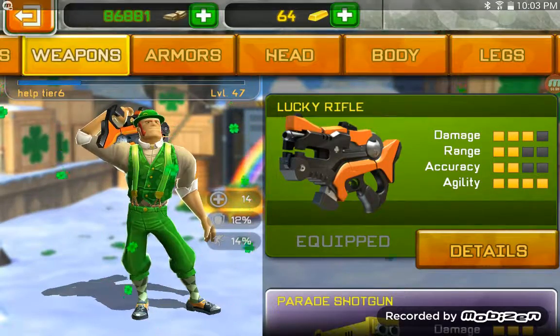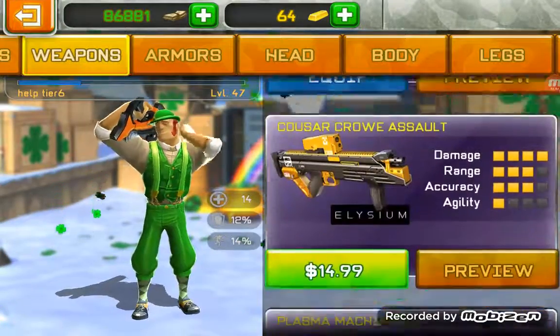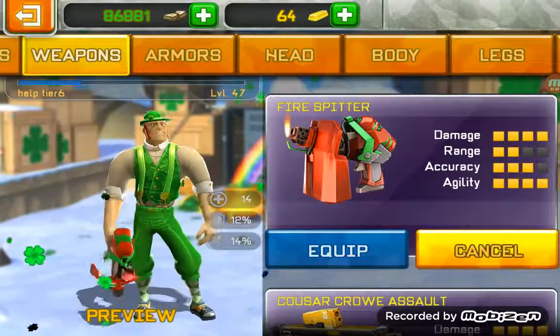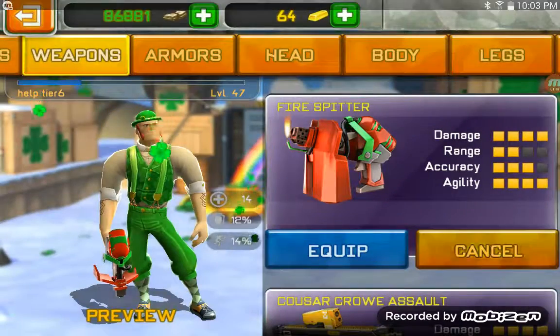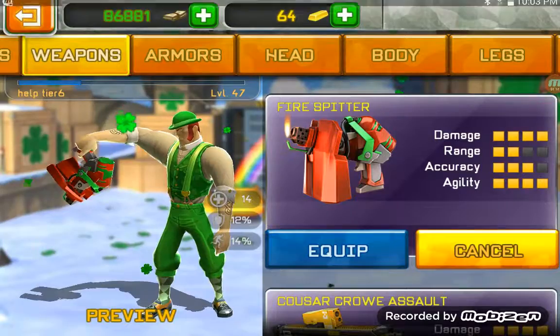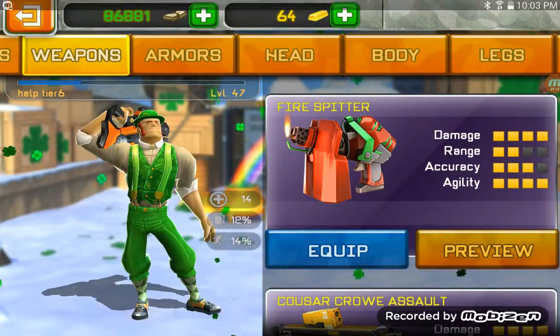But guys, let me give you a heads up: I'm going to do two back-to-back videos. Stay tuned because next video I'm going to be explaining they buffed the fire spader. The fire spader is now an OP weapon. Remember how I said it takes a long time to kill? They buffed and fixed that, and now it kills instantly.